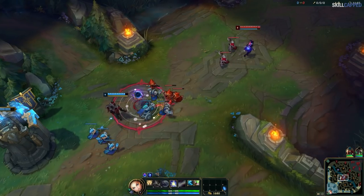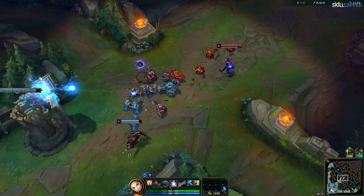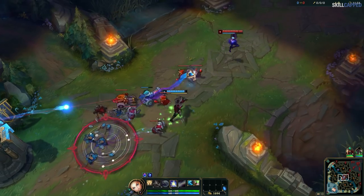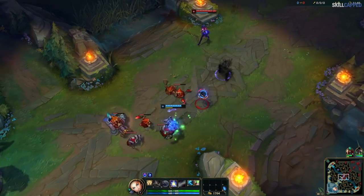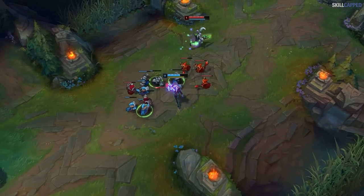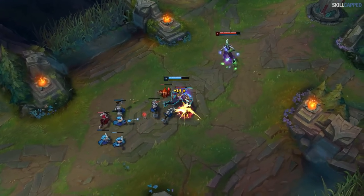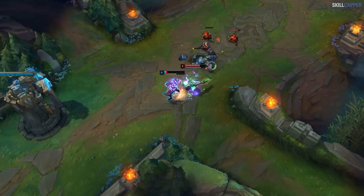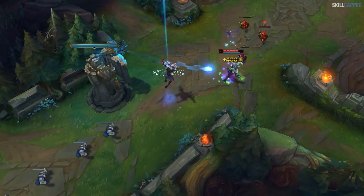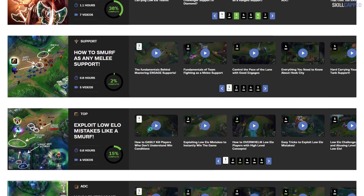In between our challengers stomping these bronze to diamond players, we would jump in and tell them what to do differently. We saw huge results in their success when laning vs Zed, and our challenger player Hector even got solo killed by a gold player. So not only have we put our tips to the test, but this research also let us know precisely what players don't know when laning against Zed — which is why this guide is 20 minutes long. It's comprehensive. You will also hear different voices during this guide since we compiled this counter course from our website, which is separated into 6 chapters.